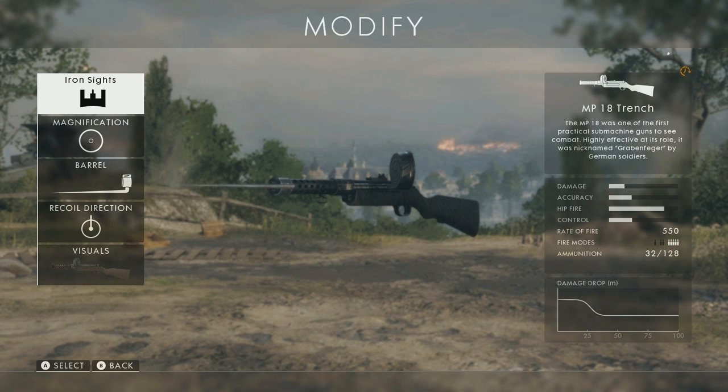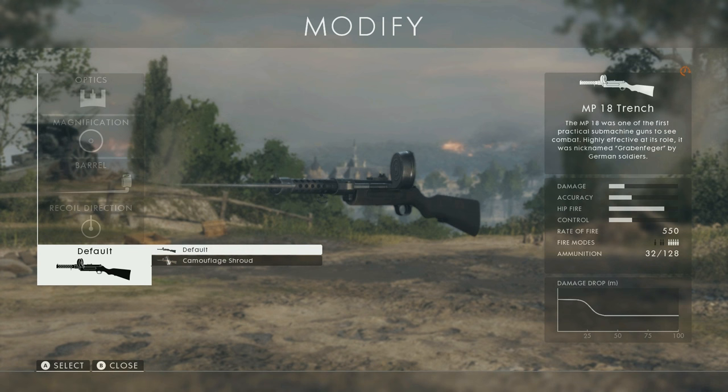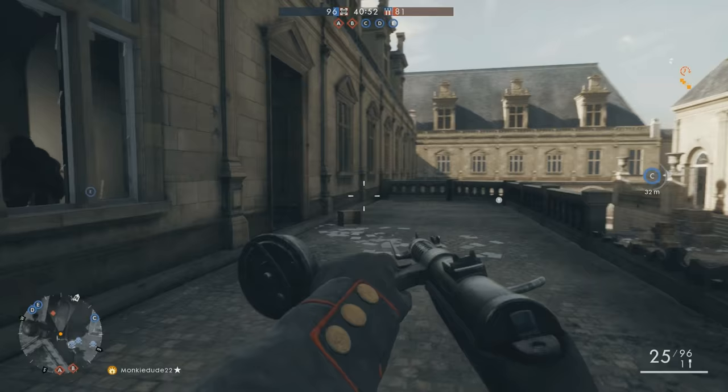Select that option and you'll see all of the weapon camos that you have available to you. Highlight and press A on the camo you want, then B to back out. After you select your spawn point, you'll be boots on the ground with your newly equipped weapon camo and ready to take on the battlefield.